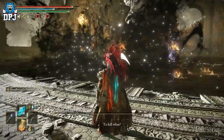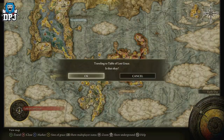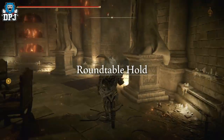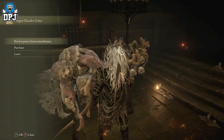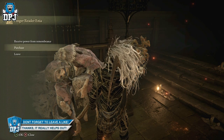Once you take him down you get the Remembrance of the Black Blade. If you go to the finger reader within the Round Table, you can check out what's inside the remembrance. If you go to the purchase tab, what's available here is the ability to buy the entire Malekith armor set.